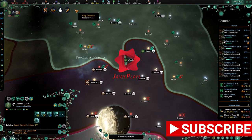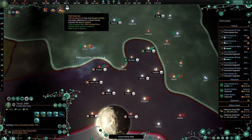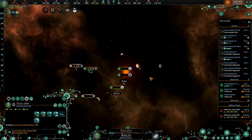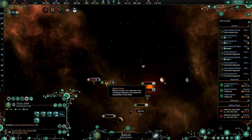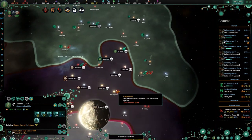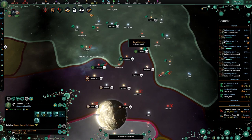Hello everyone, welcome back to another episode of Jamie Plays with me Jamie. Today we are having another look at Star Trek New Horizons. We are playing as the Borg and we are at war with the Hirogen, so we'll basically be finishing up our war today.